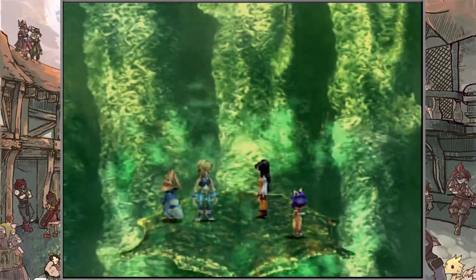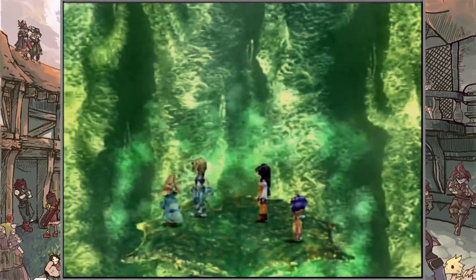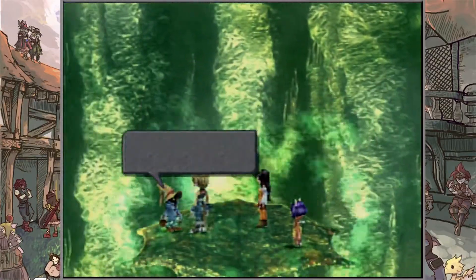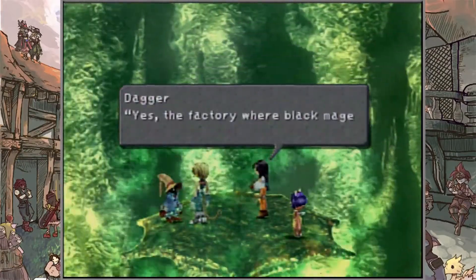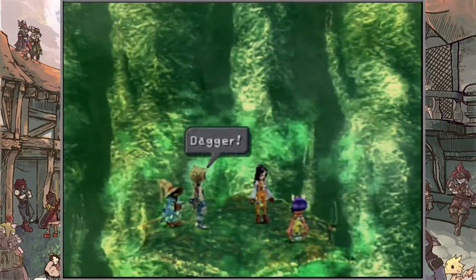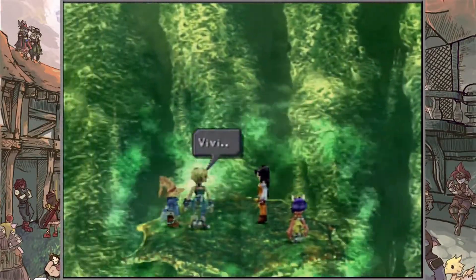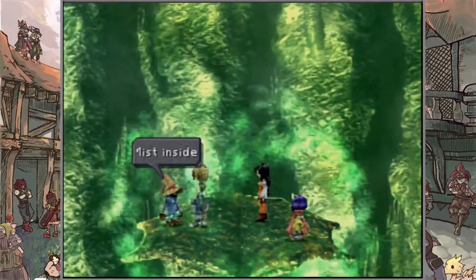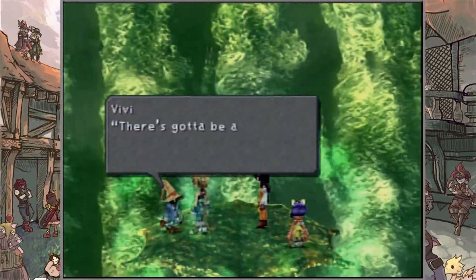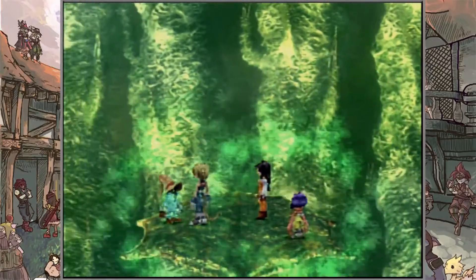Let's just keep heading down and make our descent. Vivi, what's going on? You've been lost in thought for a while. I've been thinking about the mist — do you remember the factory we saw at Dali? Yes, the factory where black mages were being made. There's got to be a connection between the mist, Kuja, and the black mages. There must be a connection — and another one's headed this way.